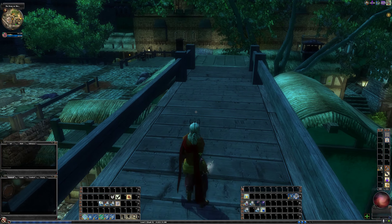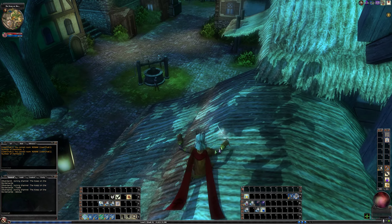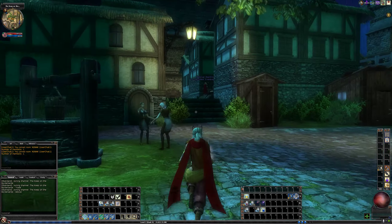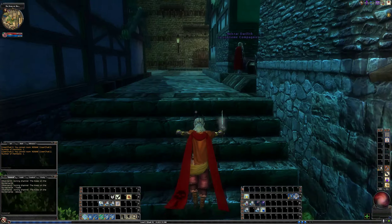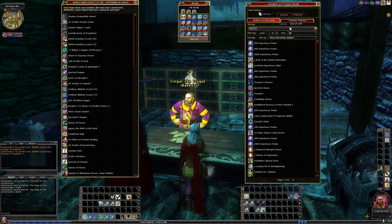The next thing that was important in downgrading from VIP is bank space. Let's head over to the bank. I used to have 190 bank slots, and I already went to 10 at the beginning, so now I have 170. I'm able to put stuff in and out of the bank and deposit platinum in and out, so I'm good to go with the bank.